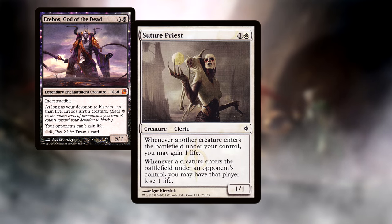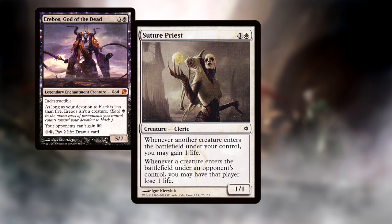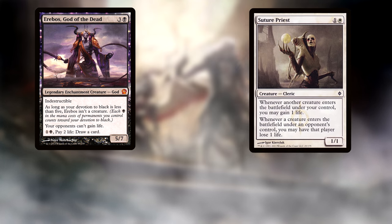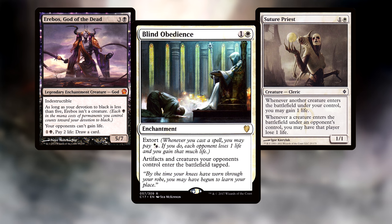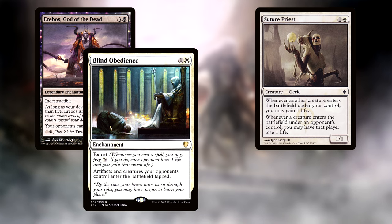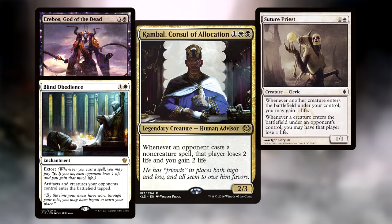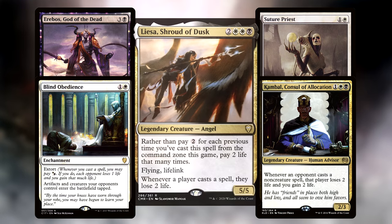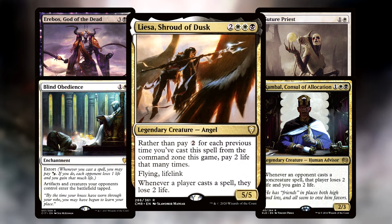Suture Priest performs double duty while being a Soul Sister for us and an annoyance for our opponents, keeping their life total down, while also preventing any infinite loops that involve a creature entering the battlefield on their side. Blind Obedience is going to stop them from getting off to fast starts by inhibiting all their mana rocks and creatures the turn they hit the field. Add on the Extort ability to ping them and bolster your own life, and you've got a stellar card. Kambal, Consul of Allocation does a pretty good Liesa impression and makes up for his less frequent triggers by gaining you some life too. With Kambal and Liesa out, your opponents are not going to be slinging many spells.